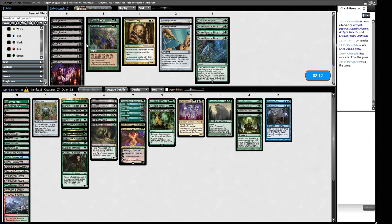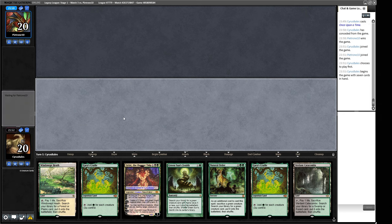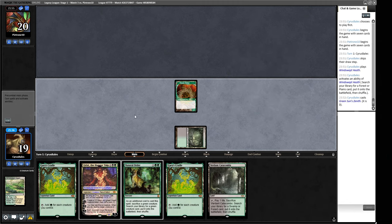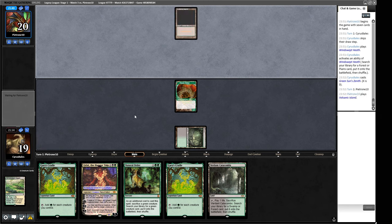Turn one Green Sun's Zenith for Dryad Arbor, turn two Grist — that's pretty reasonable. I don't believe our opponent plays Wastelands in their list. We ramp and get Dryad Arbor, but our opponent bolts it — no turn two Grist anymore. An Endurance is going to be useful down the line. Let's play a land. We probably want to get Dryad Arbor at end step so that our Cradle actually taps for mana. Dragon's Rage Channeler — they might be going now. I wish I could pitch the Cradle instead of our Natural Order.